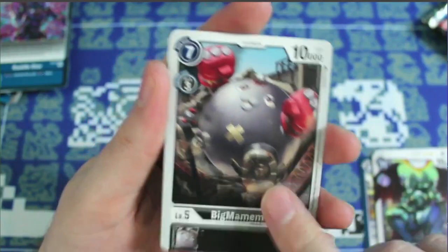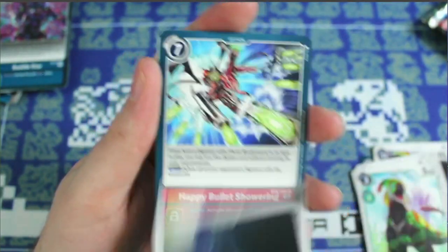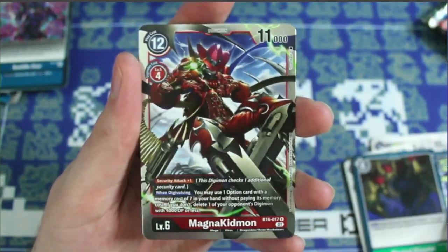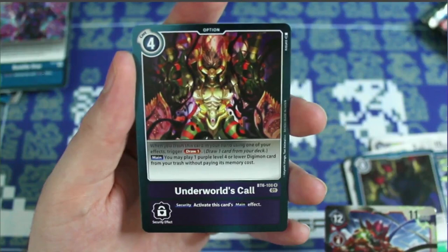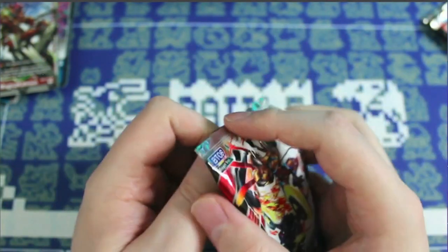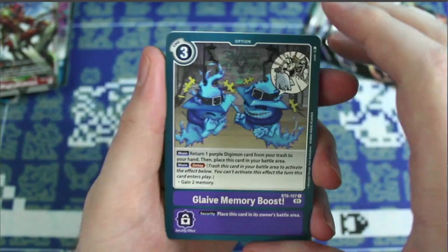Getting more duplicates, but again not a complaint — being able to have a playset of every common and uncommon is really nice by the time we're done opening a couple boxes. We got Magnetmon as a rare and another rare Underworld's Call. That rare almost looked like an SR for a hot second. It will be an adjustment getting used to the silver foil rares instead of the gold stamp from before.